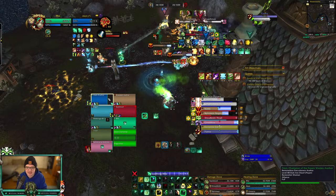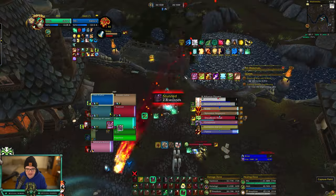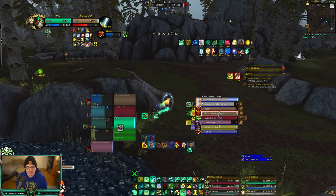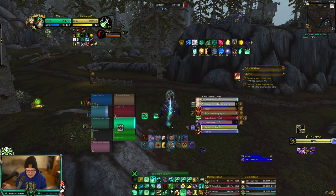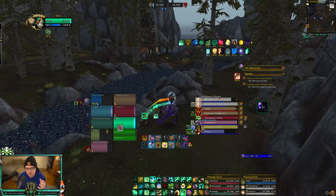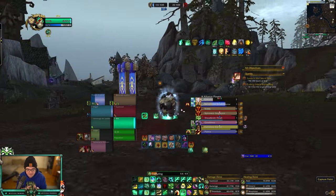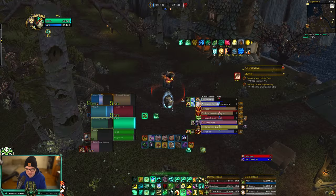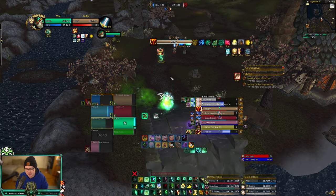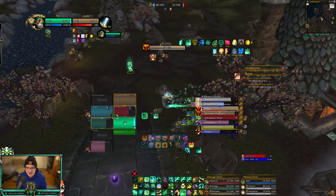Battle for Gilneas is similar to Arathi Basin, but when you cap a flag it does not become immune — it's completely up to whoever owns that base. The normal strategy: Alliance caps Lighthouse, Horde caps Mines, and the other seven people go Waterworks and team fight it out. Sometimes if the other team has a boomy-rogue or hunter-boomy, one of them will cap the opposing node and try to flip it. Be careful — you can always catch the ghost if you're paying attention to battleground enemies and clicking on stealthed players.